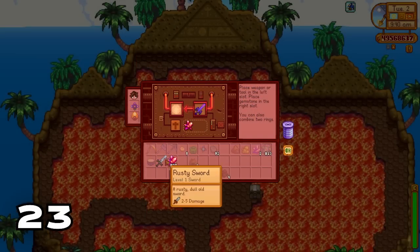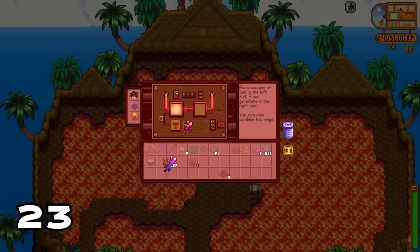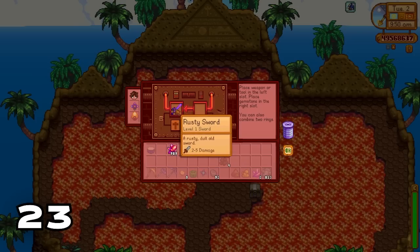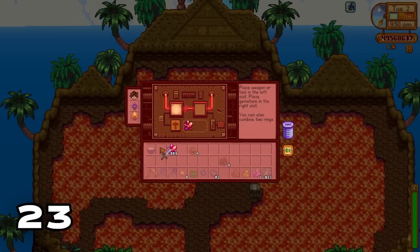Using the forge on Ginger Island you can transfer the stats from one weapon to another. We just transferred the stats from the rusty sword to our infinity blade — now we have the most useless infinity blade in the game. If you don't like the changes you can simply unforge the item back to its original state.